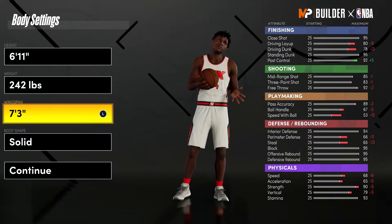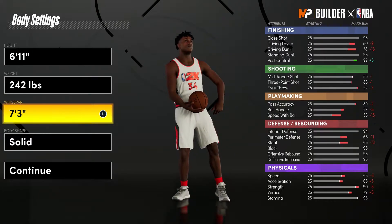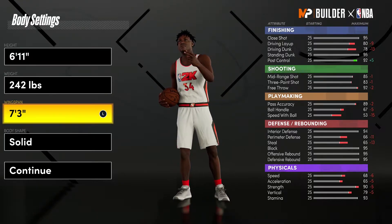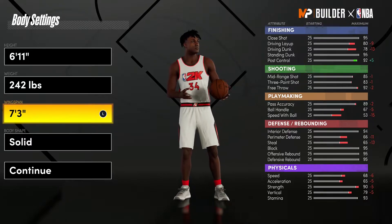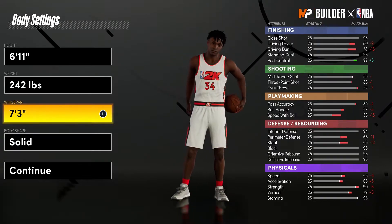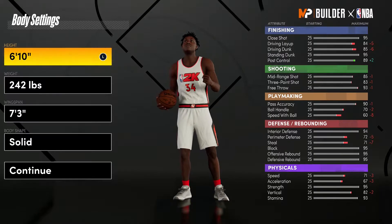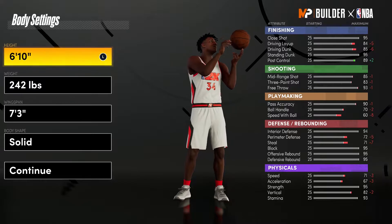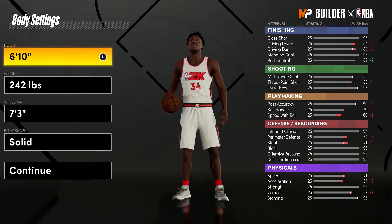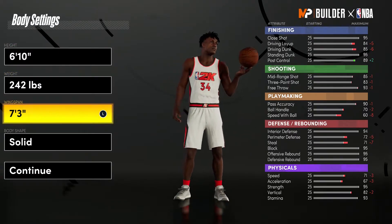Looking at the attributes, the ratings are 80 driving layup and 78 driving dunk — ball handle is pretty low. We just can't work with a 6'11" Giannis build. In the past I always did a 6'10" build, so let's see what happens at 6'10" — our driving dunk goes up by seven and our layup goes up by four, which is good, and ball handle goes to 70.